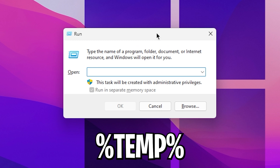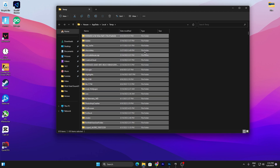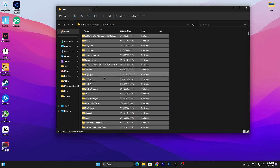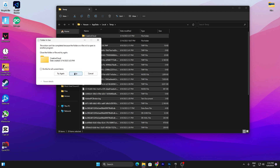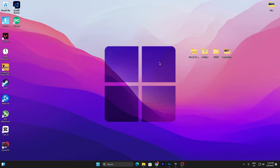In the next step, press Windows + R again, type %temp%, and click OK. This will take you into the temp folder. Press Ctrl + A to select all files, but make sure to uncheck any Fortnite save file or highlights folder you want to keep. Click Delete to remove all the other files. Once done, click Cancel on any files that are still running in the background, then close the window.